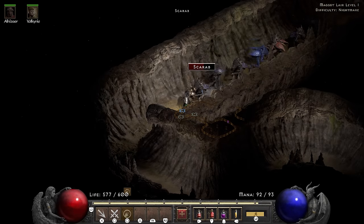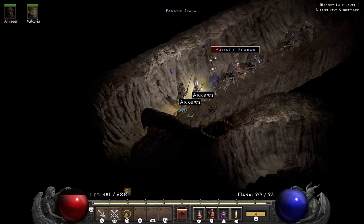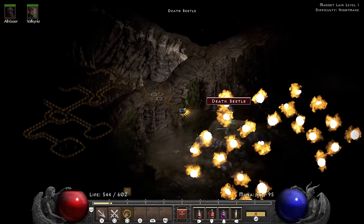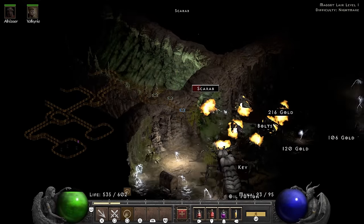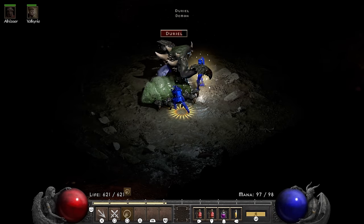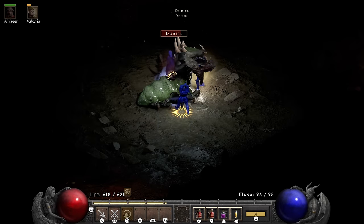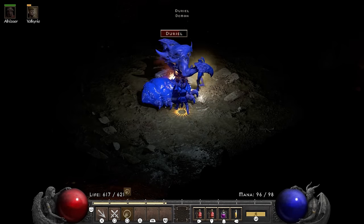The maggot lair isn't too bad at all. The Holy Fire deals area of effect damage no matter how narrow the area is, and I can only deal with one enemy up close at a time anyway, so gameplay-wise nothing much changes here. And for the rest of act 2, the Holy Fire aura still does very well. But Zeal is not looking very impressive against Duriel. Besides my paladin being just as slow as I am, the fight went fine.